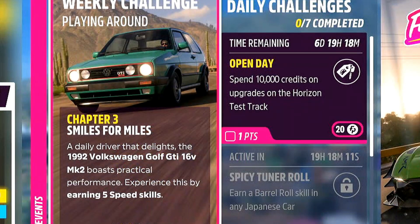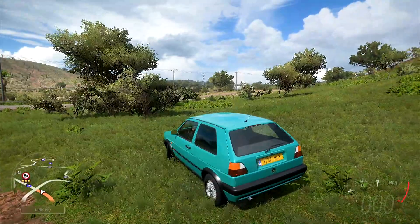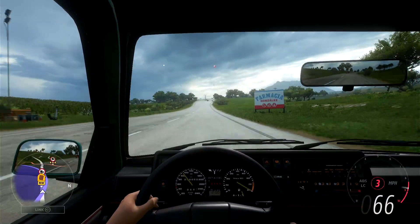Going to chapter number three, 'Smiles for Miles', which is a really cool little chapter name. We need to go ahead and earn five speed skills in the Golf. So I guess it's out to the motorway, over in that direction. And now we're set out on a very, very long road trip.